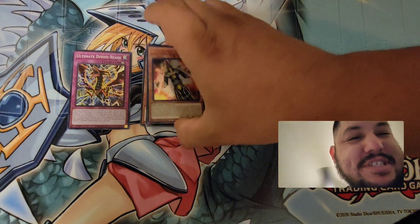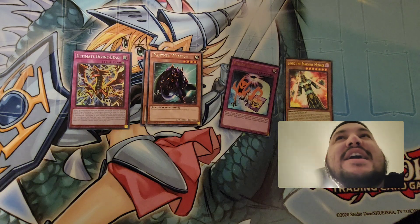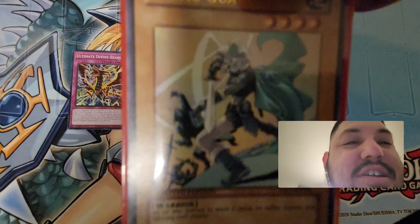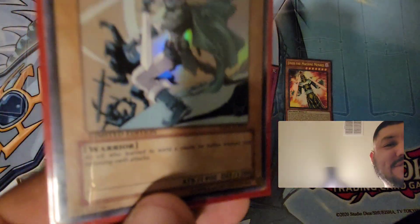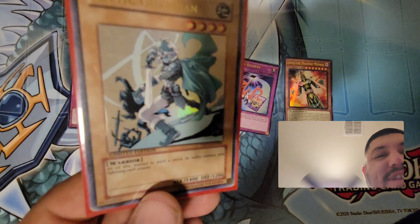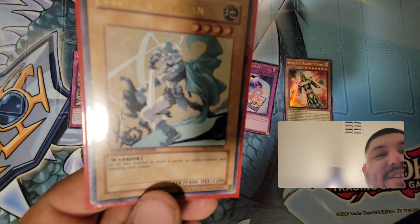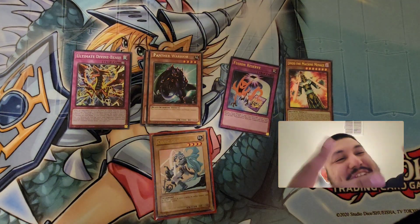And last but most certainly not least, we have the Celtic Guardian! That's right — ultra rare. Look at that art. That's that YAP 1, Yu-Gi-Oh! Anniversary promos. That's the holy grail of today's package. Look at that — finally got one. Thank you guys for tuning in.